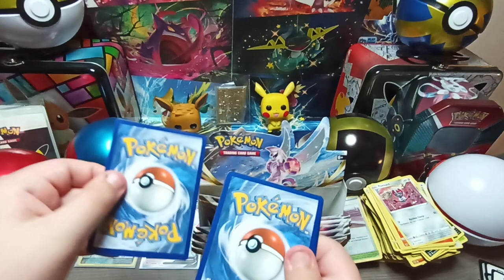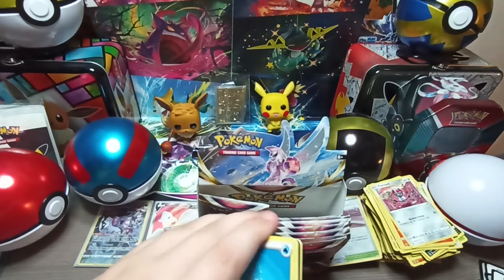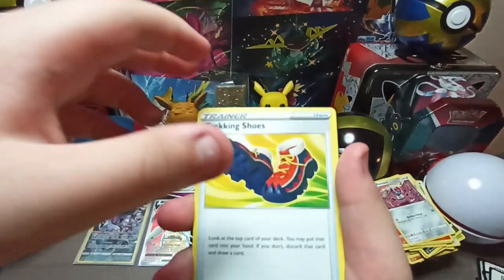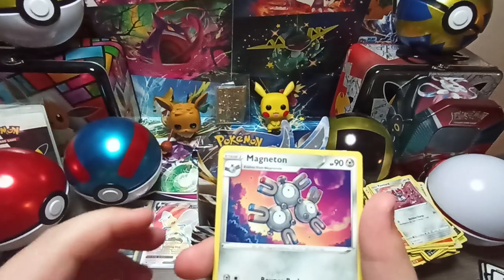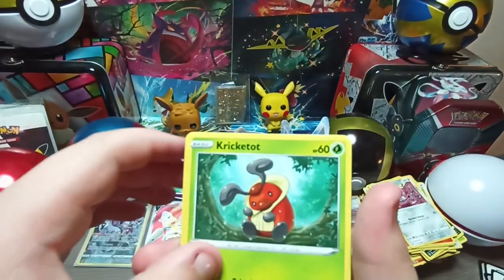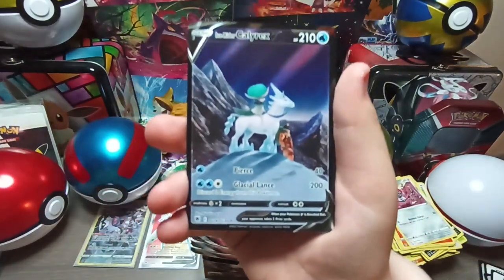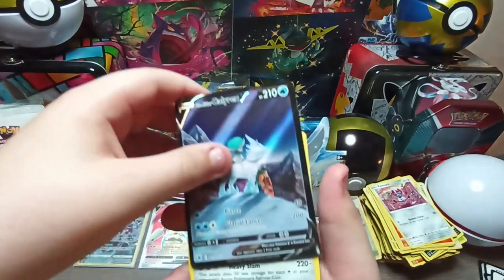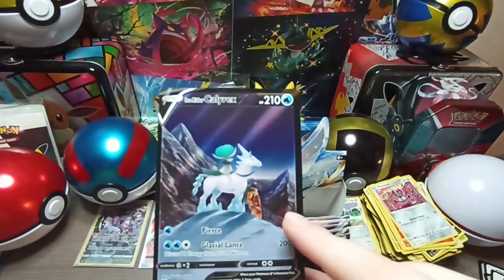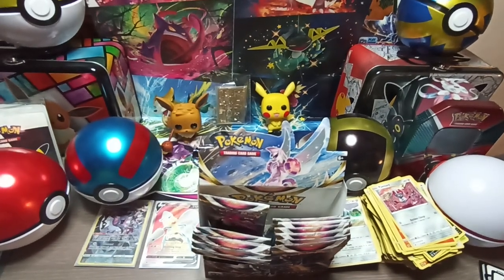If any of you are code card thieves — we don't like you. I'd be happy to show off a few of the code cards because 36 is a lot. Water energy, Wishiwashi, Trekking Shoes, Magneton, Swing Up, Ponyta. I feel the presence of a good card in this pack. Oh wait — that is actually a rare one! It's a trainer gallery — another Regi, but it's a V and it has texture. Those are supposed to be really rare.